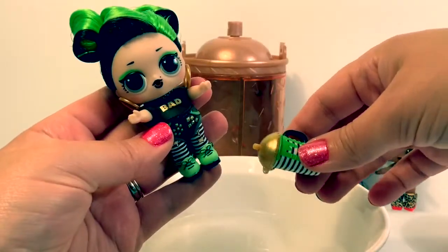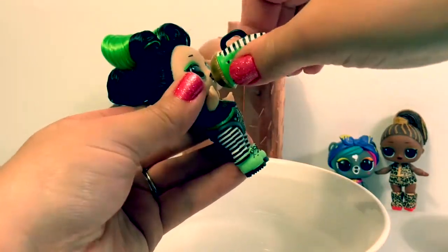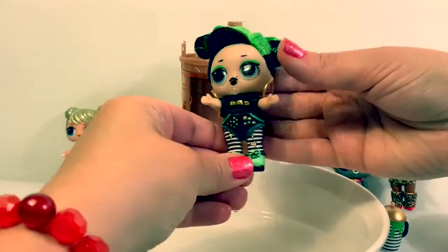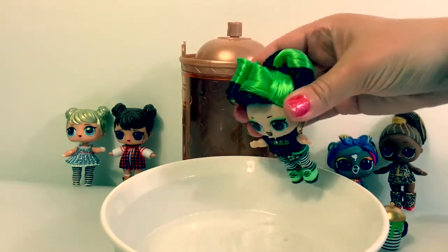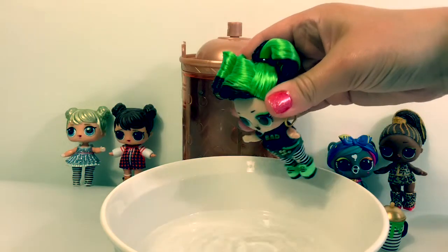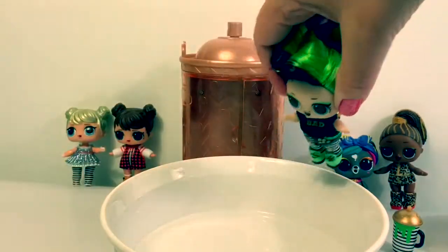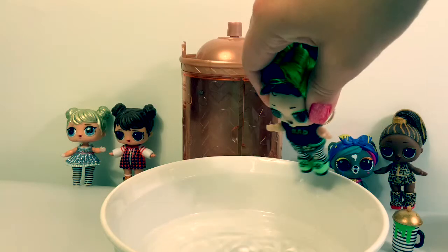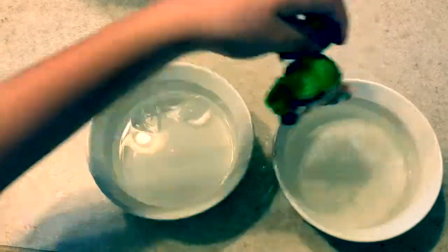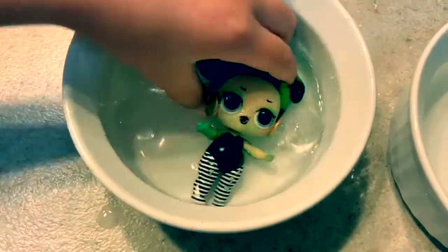Let's see what her water trick is. First we give her some water. Let's see what she does — she spits. Now let's try her in cold. She's changing — whoa, she changes green!